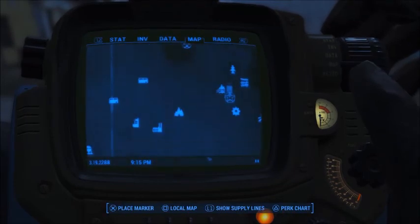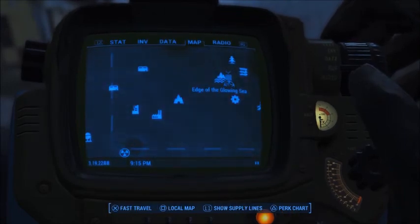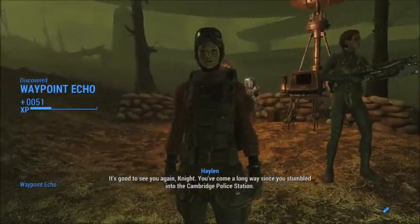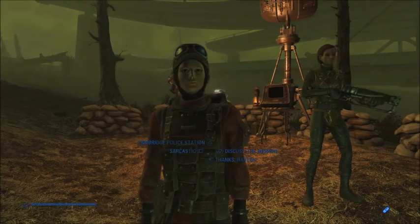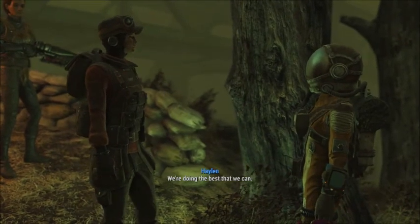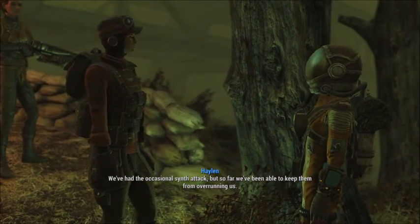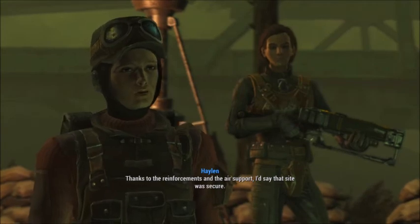We need to go all the way over here. I'll meet you guys at Scribe Halen. There you are, Scribe Halen — long time no see. It's good to see you again, Knight. You've come a long way since you stumbled into Cambridge Police Station. I assume the place is still in one piece. We've had the occasional synth attack, but so far we've been able to keep them from overrunning us. Thanks to the reinforcements and the air support, I'd say that site was secure.